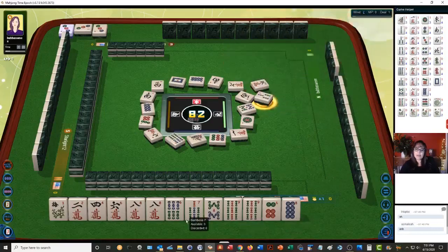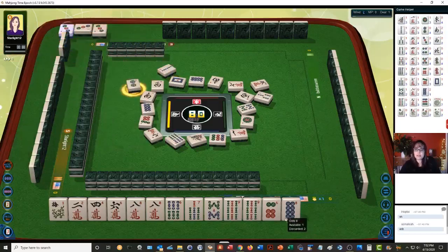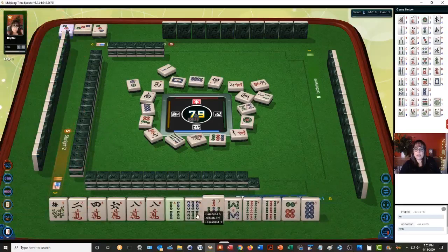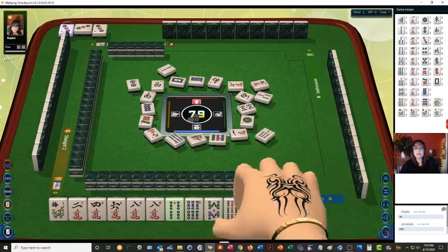Three bamboos. 5, 6, 7, 8, 9 — that's the 5th hand down. Two bamboos — we have a gap with the 5, though, and we need pairs. Two dots. There's a 4 — 2, 4, 6, 8. All right, let's stick with evens.